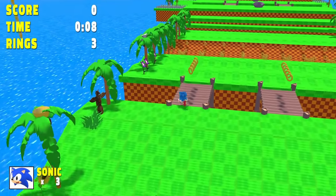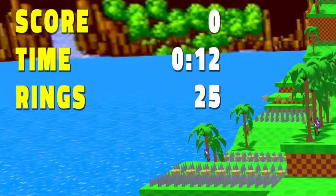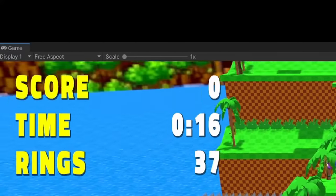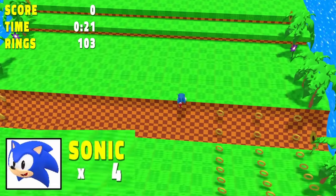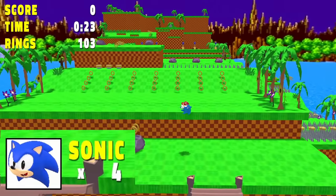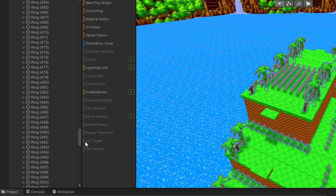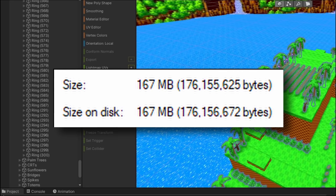I needed some way of keeping track of how many rings Sonic had, so I made UI elements resembling the original game. I added a counter for collected rings, a timer, a score that doesn't do anything yet, and a life count. The first time you collect 100 rings or 200 rings, Sonic will gain an extra life. I'm pretty sure the level has over 500 rings, so you could potentially get 5 extra 1-ups. And all of these rings are probably why this scene takes up so much storage space on my PC.